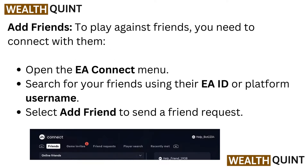Add friends: To play against friends, you need to connect with them. Open the EA Connect menu, search for your friends using their EA ID or platform username, and select Add Friend to send a friend request.